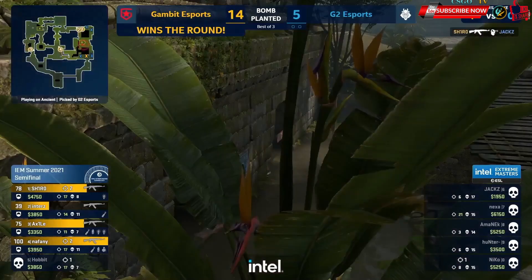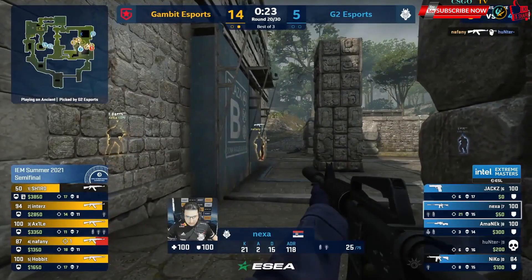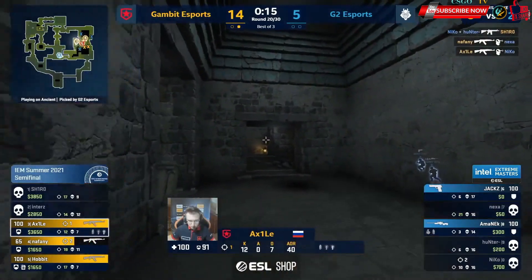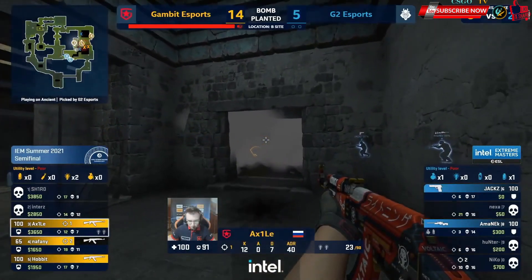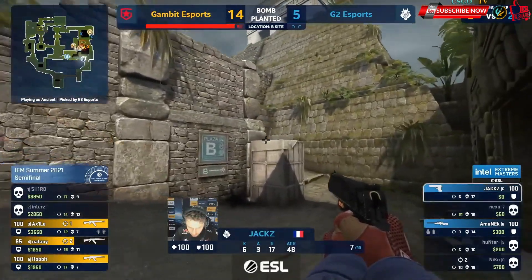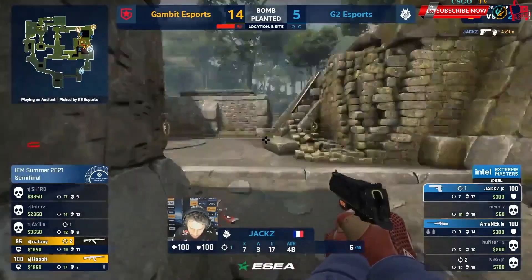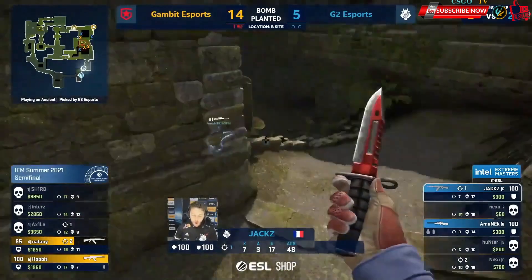Gambit, here we go. First look — they're coming in thick and fast. Immediately out of Naphany, he's even shoulder peeked perfectly. Being played with Nico defensive and he still can't handle Gambit. The frags just always converted. And no fun for Amanek — he's holding on to this AWP. But definitely seeing the confirmation. Nice shot — he will manage to scavenge a weapon. Confirmation of what the analysts' worst fears were.